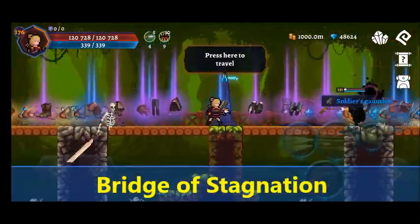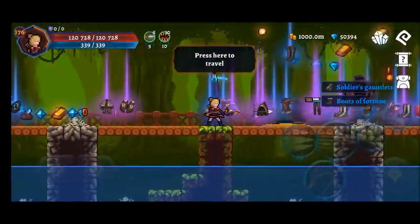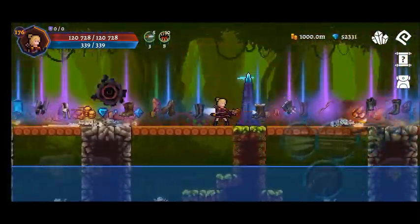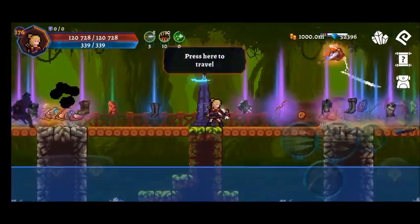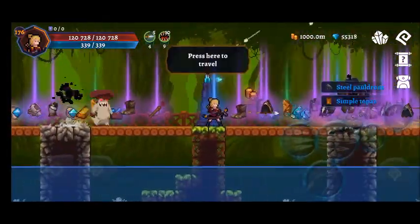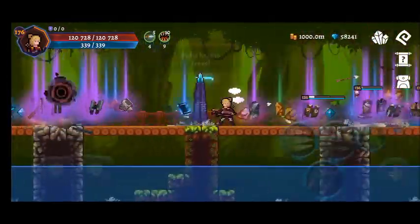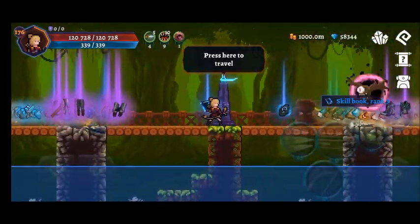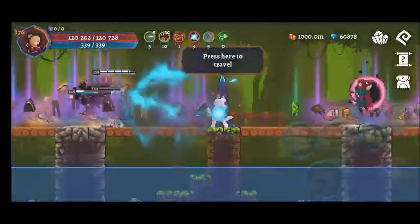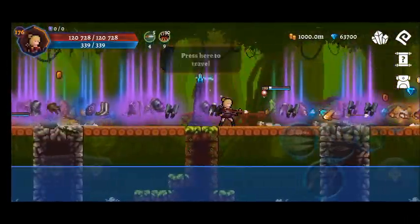Speaking of Bridge of Stagnation — that is the next area on this list. Bridge of Stagnation is the last and highest leveled area in the game, leveled at 129 to 200. For most players the end goal of Dark Cries is to complete fatal Bridge and reach level 200. Bridge of Stagnation is a bridge where you stand and fight off wave after wave of enemies until level 200, facing most of the enemies from previous areas in Dark Cries, including many elite enemies and bosses.